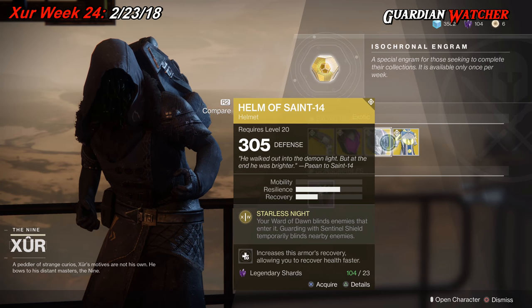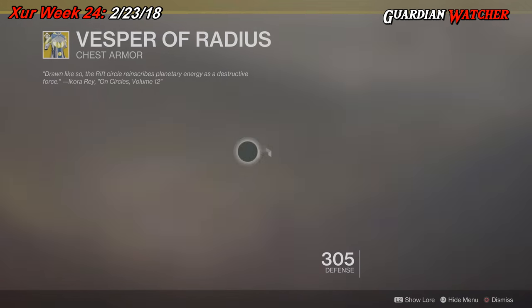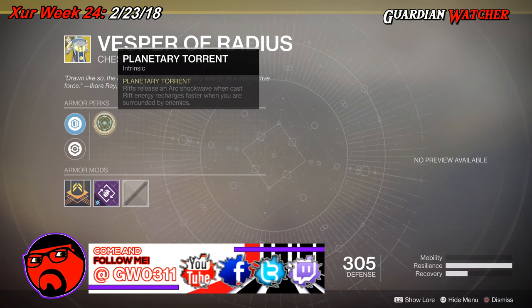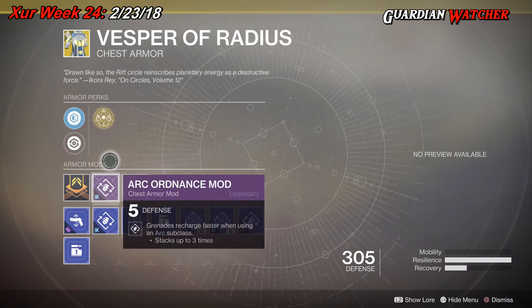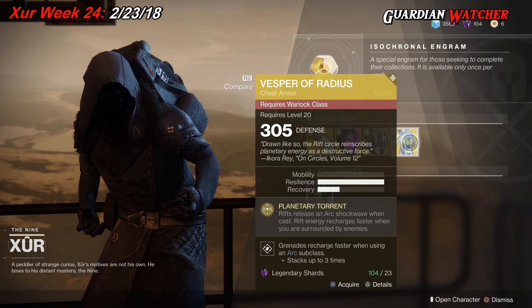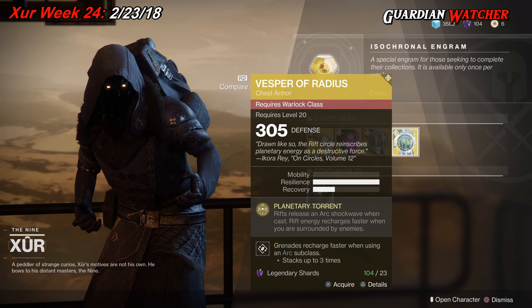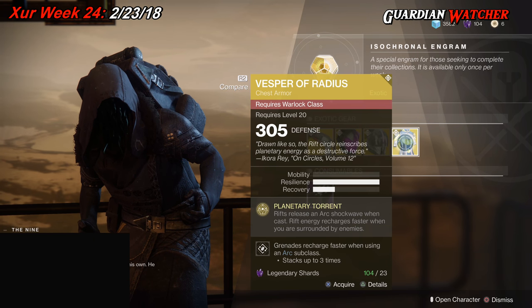The next exotic is the Vesper of Radius for the Warlock, which comes with three resilience and one recovery. The intrinsic perk is Planetary Torrent — rifts release an arc shockwave when cast, and rift energy recharges faster when you are surrounded by enemies. Then we have Plasteel Reinforcement mod, Restorative mod, and an Arc Ordnance mod. This is an okay exotic, but I personally still think the Ophidian Aspect is a better choice on every subclass for the Warlock. It's not a must-have — probably tier 2 in PvE, but tier 2.5 to even tier 3 in PvP.